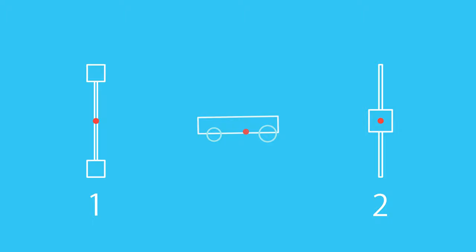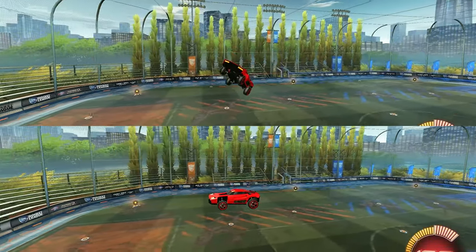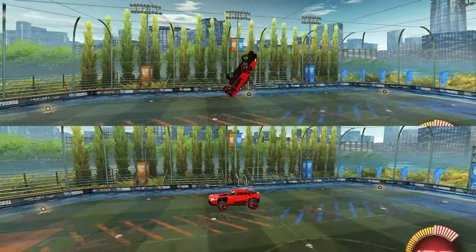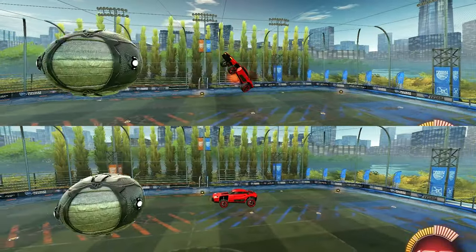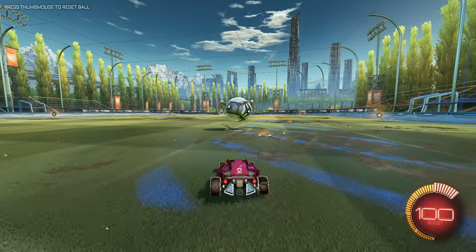I showed these two extreme examples because it seems most people treat Rocket League cars like they match the first. The truth is, of course, somewhere in between. The rotation from dodges is absolutely not useless. But you can get the same power if you line up your car correctly and don't dodge. I've determined this experimentally, trying to set up a ton of different dodge scenarios with the longest car in the game, and was unable to exceed the power of a perfectly lined up no-dodge shot by more than 1%.